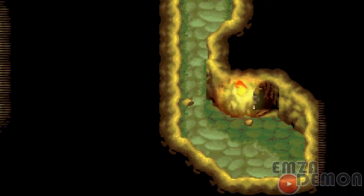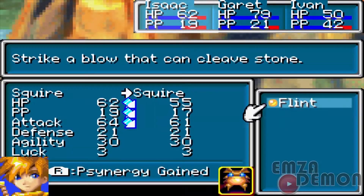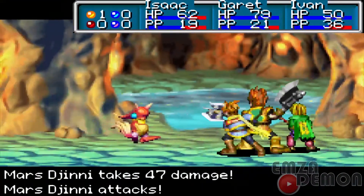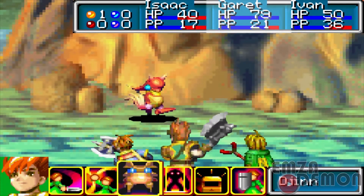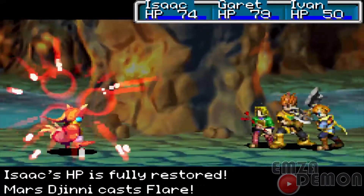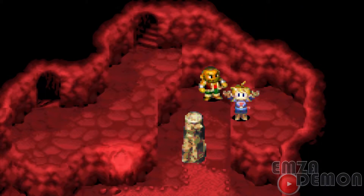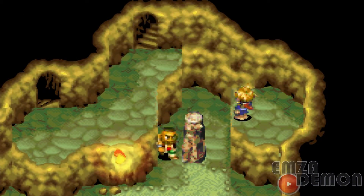I'm gonna use Flint. Fire is not going to do a lot of damage, so I'm just going to attack and then lay. 47 damage, 25. I'm gonna summon Venus with Garrett, then Ray again — 37. Isaac is fully restored. Venus does 30 damage — and we defeated him. I believe this is Forge, the Djinn's name. I think Fever is the Djinn you get in the desert.